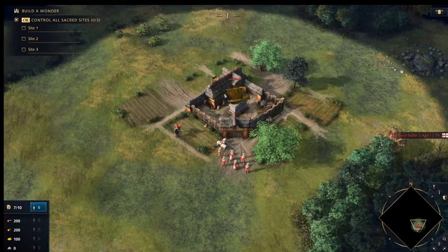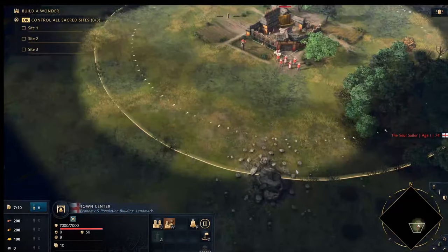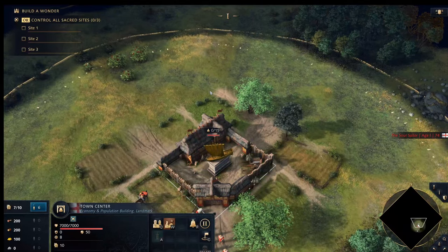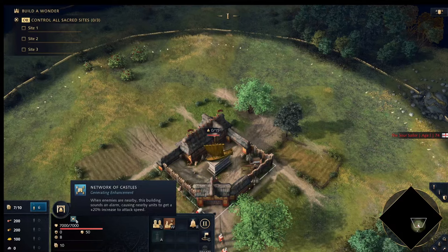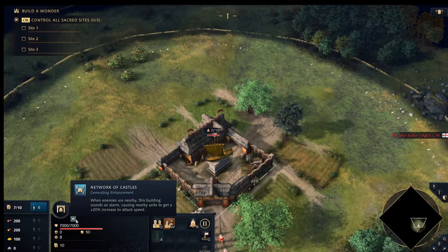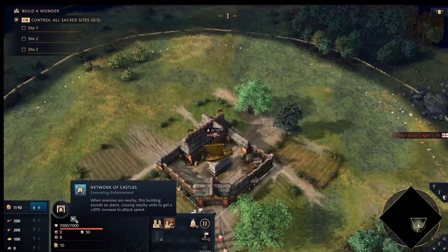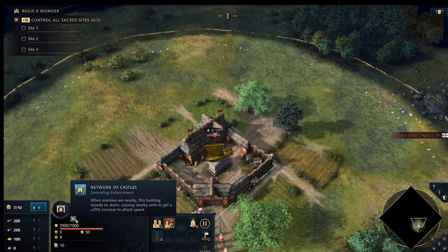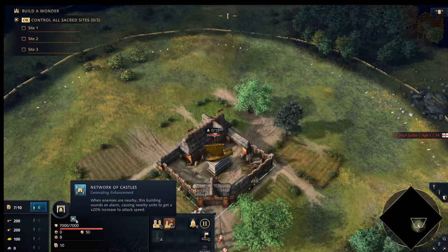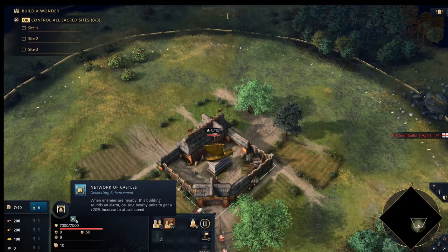The Town Center, if you click on it, exerts an influence — that zone around the outside shows how far it can see, and if an enemy enters that area the Town Center will shoot at them. Also, for certain civilizations there's an influence bonus for buildings placed within range. For example, the Holy Roman Empire have Emergency Repairs, so if a building is inside the Town Center influence you can hit that button and the building repairs itself very quickly. There's also the Network of Castles ability: enemies nearby cause an alarm that gives units a 20% attack speed increase.